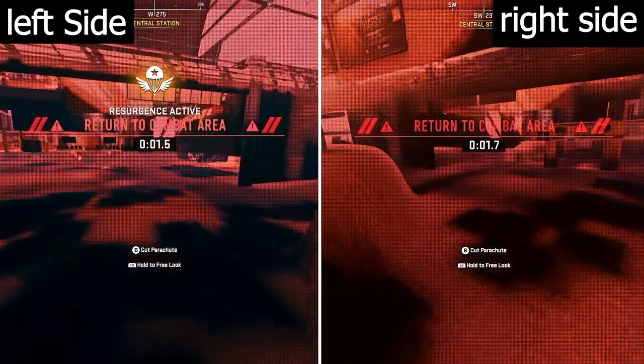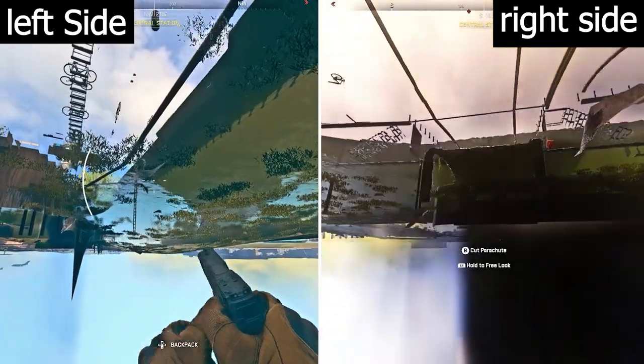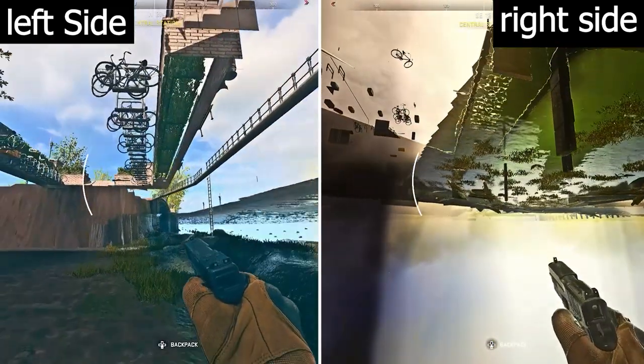You then just want to parachute until you find the nearest water source, and you can use the water to actually go back up, and then travel wherever you want underneath the map.